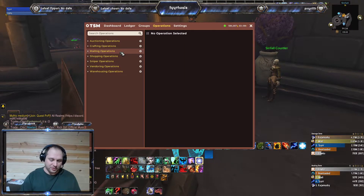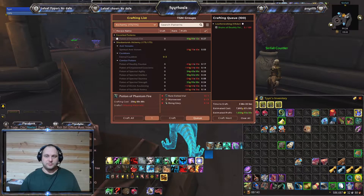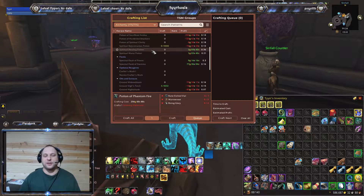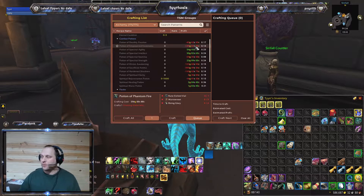Let's hop into my Alchemy. This is all the stuff I can currently do for Alchemy. What you see here is some in green and some in red. The green is obviously profit, and the red would be crafting at a loss, which is something you never, ever want to do. Why would you want to lose money making something?